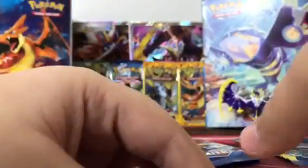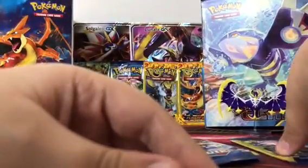We got Growlithe — man, these pulls are really bad. All right, now let's go on to Venusaur; hopefully this will get something really good. We haven't even gotten a reverse holo yet — that's bad.